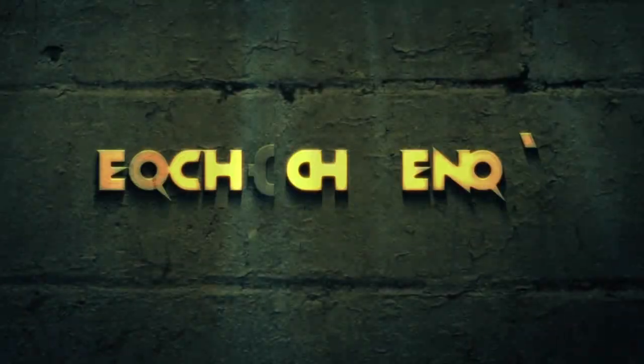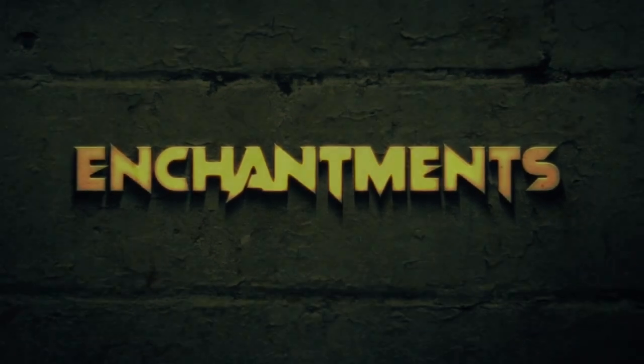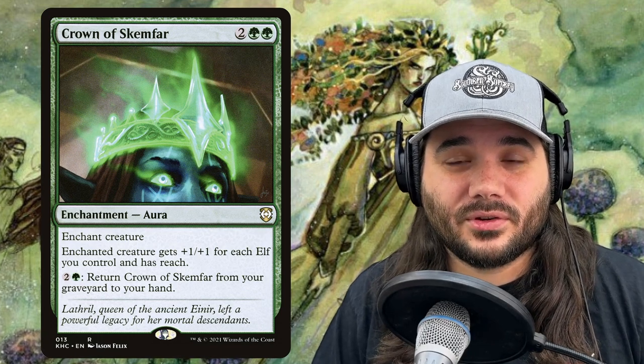Now we're moving on to our enchantments — there are 11 of those. First up, we have Alpha Authority, costing 1 and a green. Enchanted creature has hexproof and can't be blocked by more than one creature — again, this is for Lathril, making her essentially unblockable. Then we have Crown of Skemfar, an enchantment aura costing 2 green green. It gives your creature +1/+1 for each elf you control and has reach — another way to deal with pesky flyers and make Lathril huge.